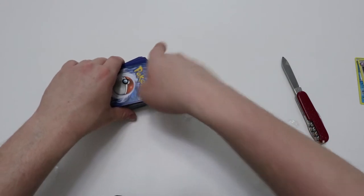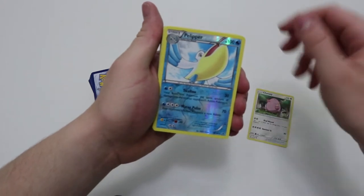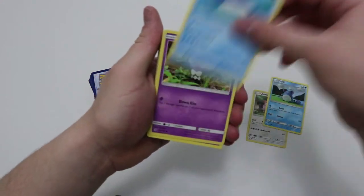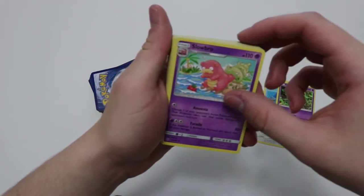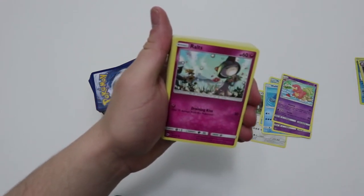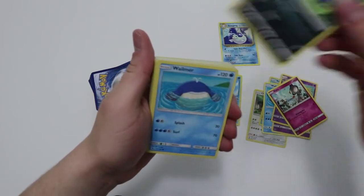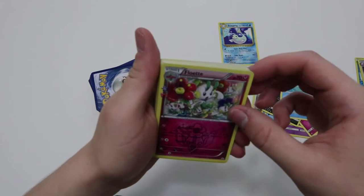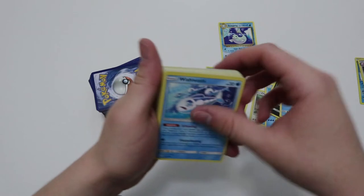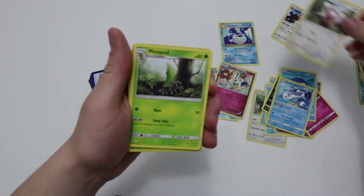Okay, remember guys that there will be a giveaway with this video. So let's start — Chansey, another reverse Pelipper, up with the reverses here. Marill, Gothita, Slowbro, Dewong which is a rare — I'll put rares there. Ralts, Inkay, another Marill, a Floette from Generations — I'll put that here because it is a reverse. Beware, which I like — as you guys should know from my last video — and Stufful.